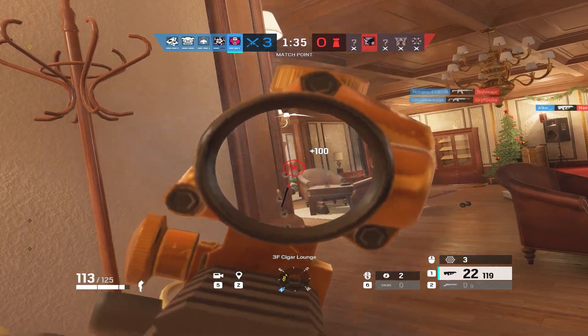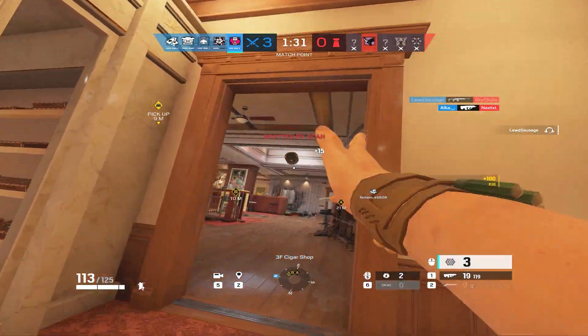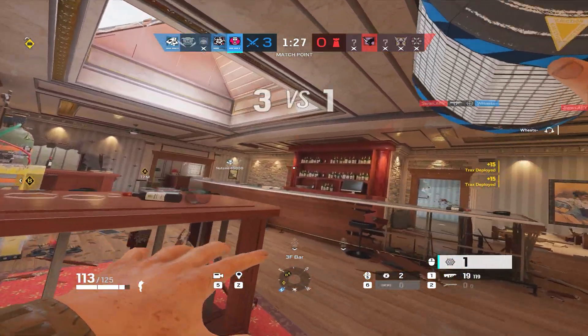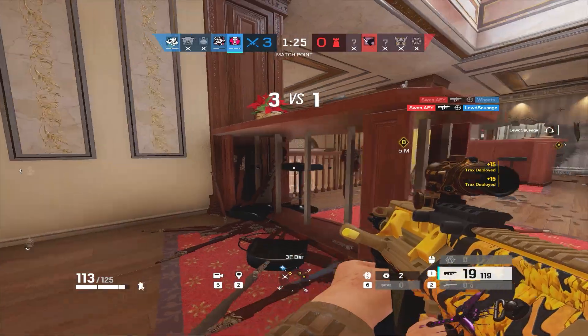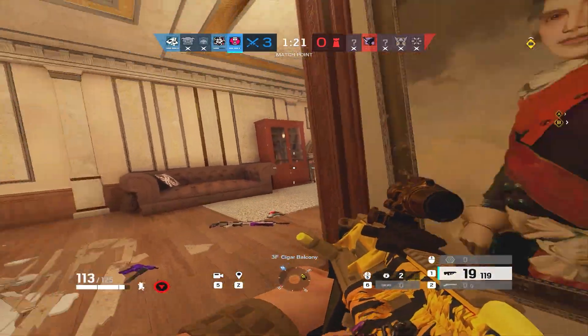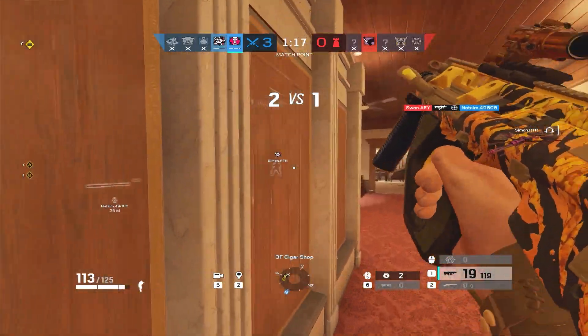So you use her Gridlock tracks to make it harder for the people in site to rotate through and deny your plant. A great example of a good map for Gridlock is Cafe. If you're playing Gridlock and you go into Cafe, you track off Freezer, you track off Double Door, you track off Heaven, and you make it very hard for them to rotate to you as you're smoke planting — you can actually get some very good value out of Gridlock.